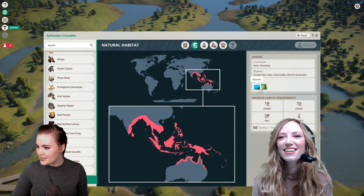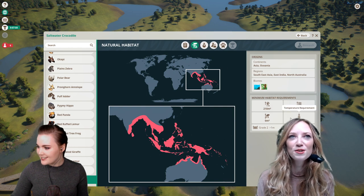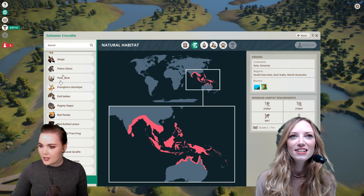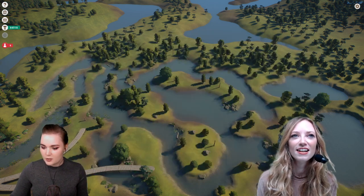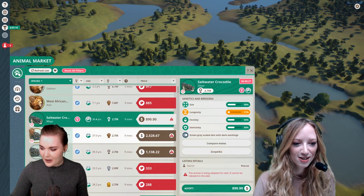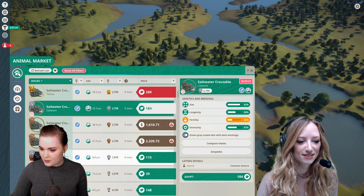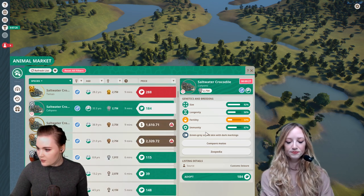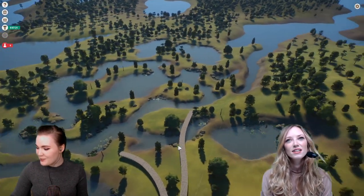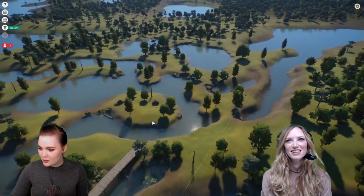Look at the natural habitat info — aquatic, research data. I love this stuff, it's so nerdy. Let's give it a go and we can always return them if it doesn't work out. Let's start with this one — it's pretty cheap. First I want to build a place for it — some fences — because I am not particularly optimistic about the idea of a saltwater crocodile just wandering around.